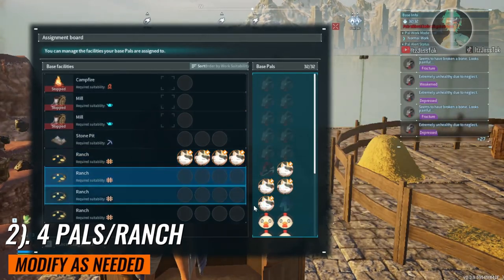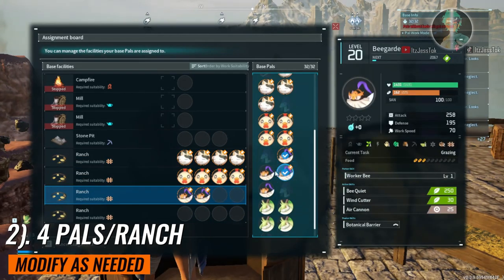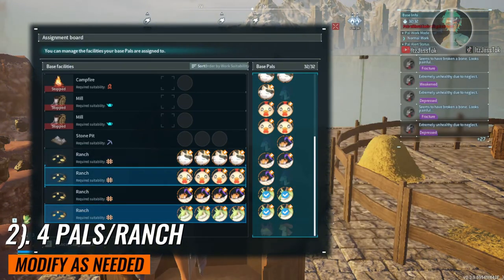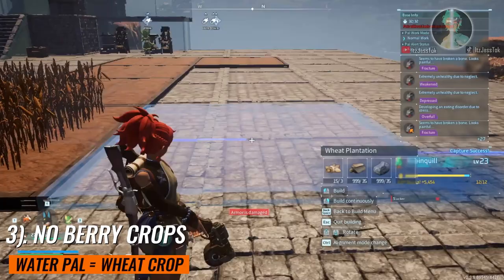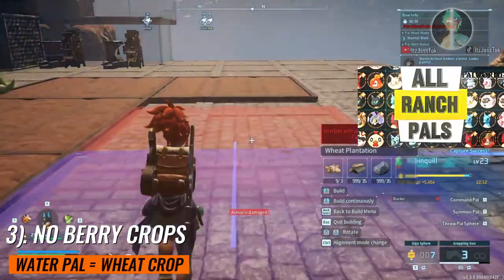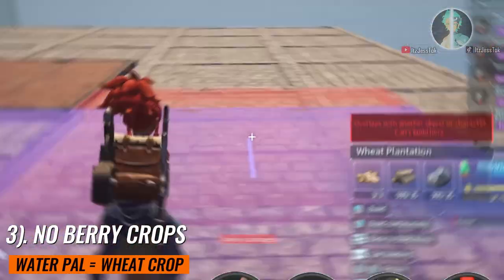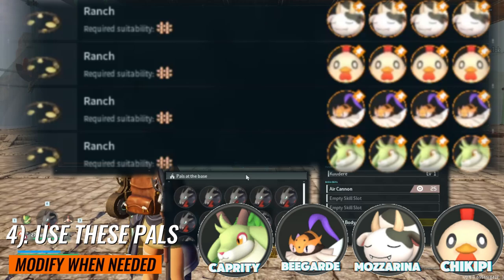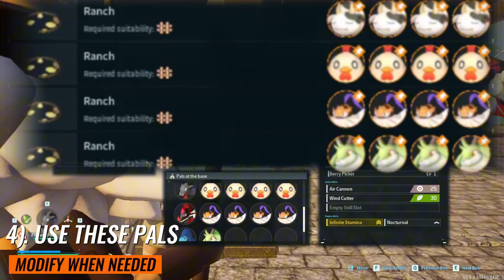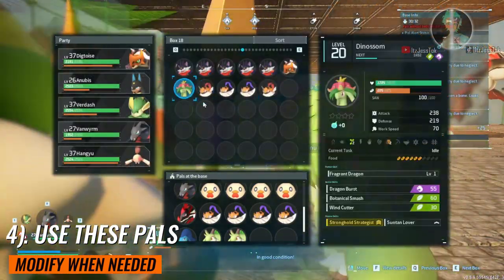Number two, you gotta make ranches. Four piles per ranch. Use whatever kind of piles you want, but you need to have these piles. The first three are cows, chickens, and the bees. The last one, the Capritis, are just recommended in the early game. Click the link in the description and or on screen for a more in-depth guide on the ranch pals in general. When it comes to what you're going to slot into the ranches, you want to put in those four pals. We're going to get into why very soon.